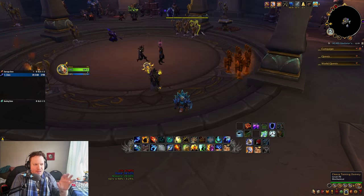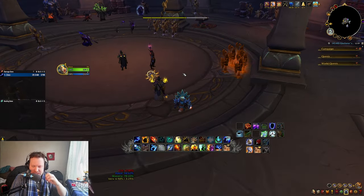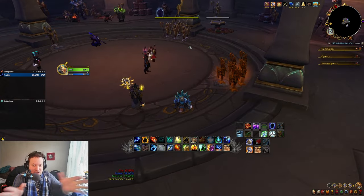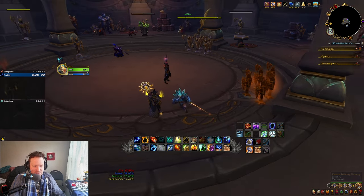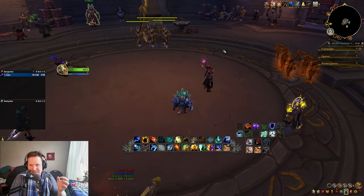Liquid Magma Totem operates really strangely — it's a really strange cooldown that doesn't understand where to put Flameshocks. I've had it multiple times where I spread a couple of Flameshocks, put a Liquid Magma Totem down, and it tries to put a Flameshock on something that already has it. Even on these dummies it doesn't do it correctly. But in a real dungeon scenario it won't really be like that.